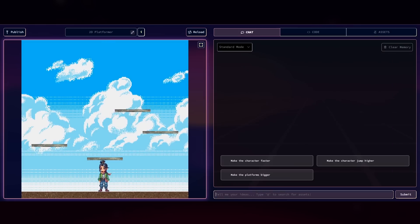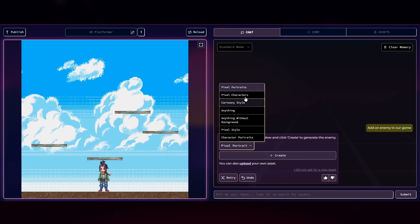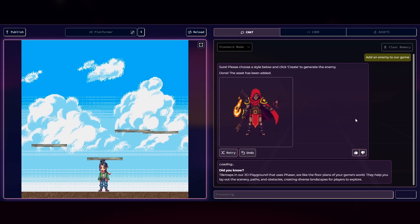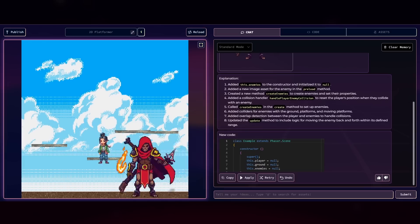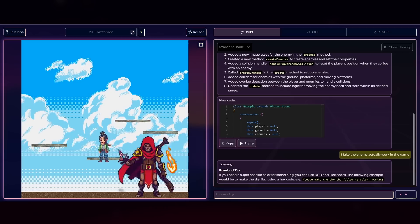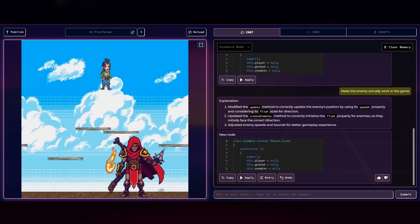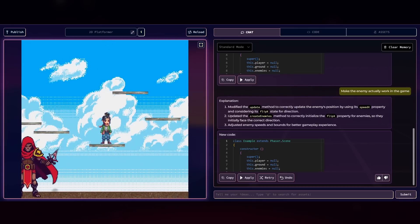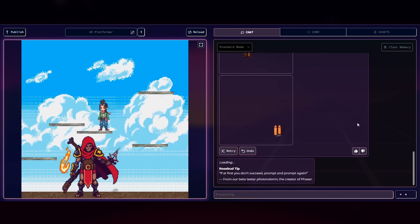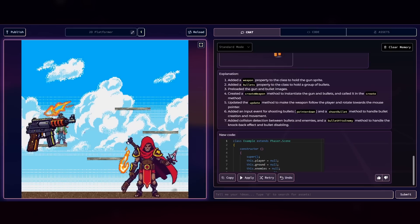It's time to add something new — I said 'add an enemy to our game.' We get to create an asset: I changed the style to pixel character and hit create. The enemy asset has been created and the code is generating. Our enemy has been added, and after asking to make the enemy actually work in the game, it does — we can beat it using the platform. I then asked to create a weapon: here's our AI-generated gun and bullets. After the code generates, we've got our weapon and we can shoot.